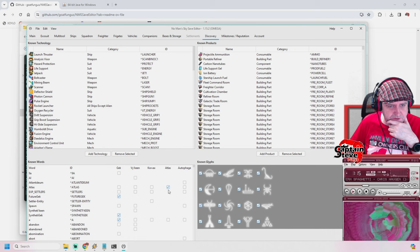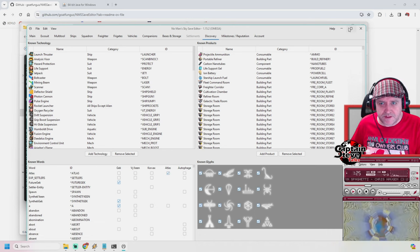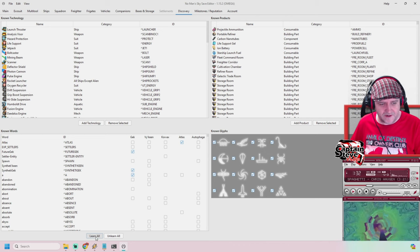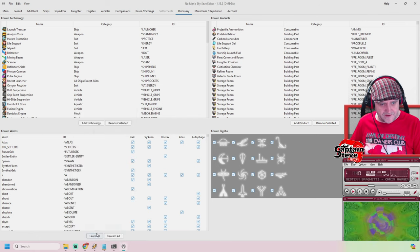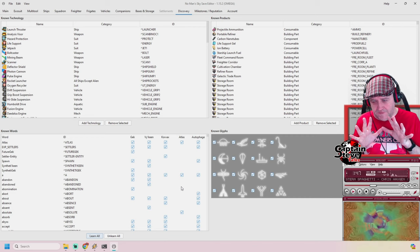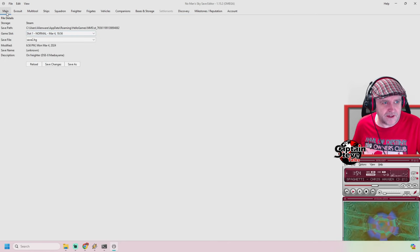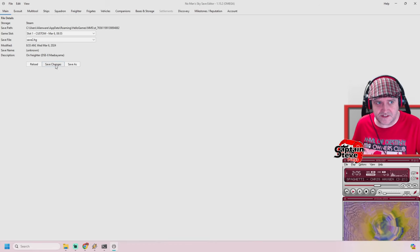Atlas — tick. Oh, known words — brilliant. How do I click all of them at once? Let's make this full screen — that might help. 'Learn all.' I've hit learn all. It's doing something. I've just learnt all words, people — that's all I really want to do. I've got all the glyphs and I've learnt all the words. How do I then apply that to my save? Save changes. Is that it? Is that all I needed to do? Is that that simple?